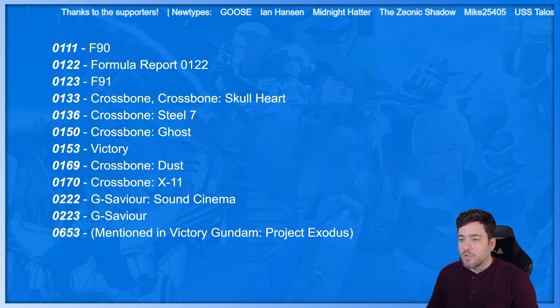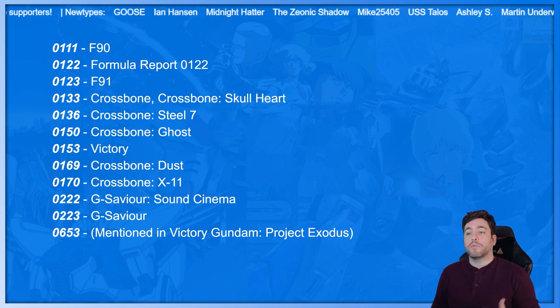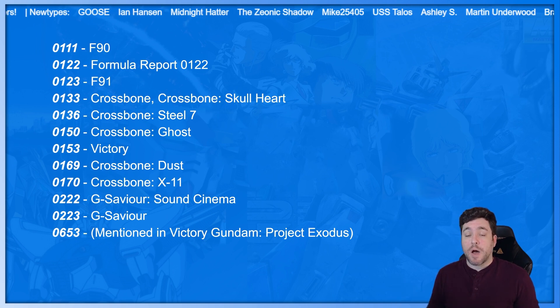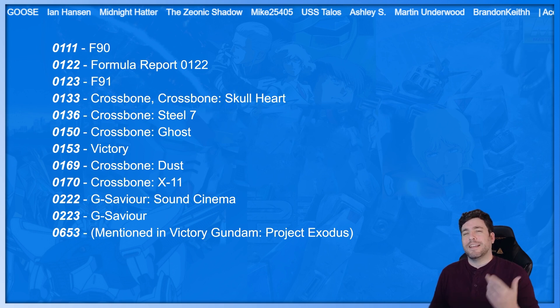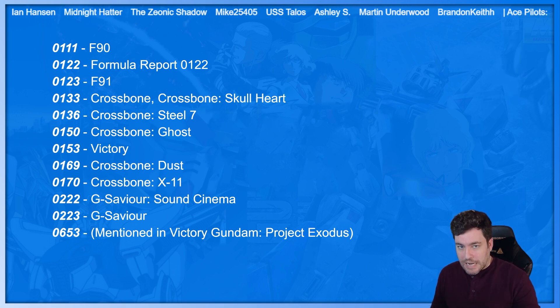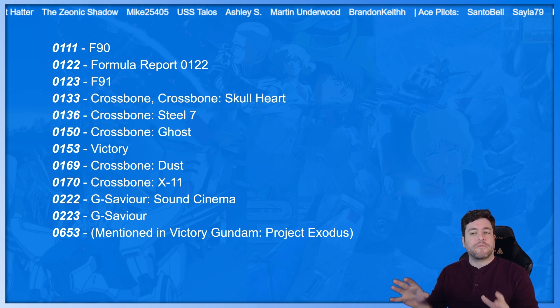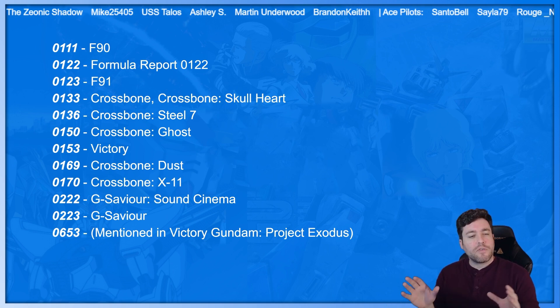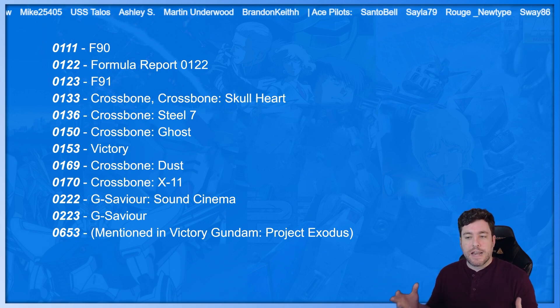0133: Crossbone and Crossbone Skull Heart. 0136: Crossbone Steel 7. 0150: Crossbone Ghost. Lots of Crossbone, and this is actually very popular. Not only is there a lot of Crossbone manga, and we get to see Judau Ashita from Double Zeta in there, but also a lot of the model kits and robot spirits are really awesome. This is a fan favorite alongside Sentinel — I don't know if it's more Sentinel or Crossbone that fans want an anime of.